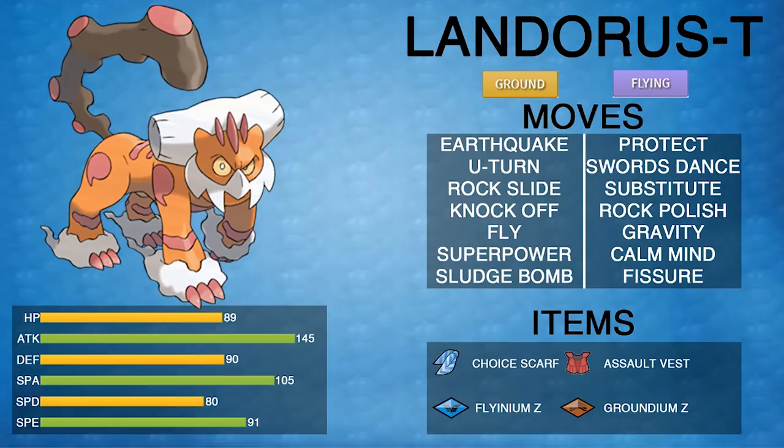For items, I expect Choice Scarf — probably the least common — Assault Vest, which raises Special Defense at the cost of only using attacking moves (Landorus doesn't suffer much from that), and Flying Z and Ground Z for offensive firepower. Landorus is so popular partly because it's extremely versatile: with Intimidate it can be bulky, with strong offensive items it can be a sweeper, or with Assault Vest it can be disruptive with U-turn, Knock Off, Rock Slide, Earthquake, and Superpower.